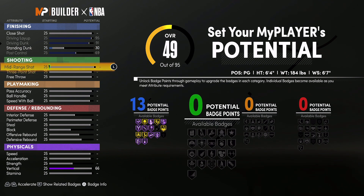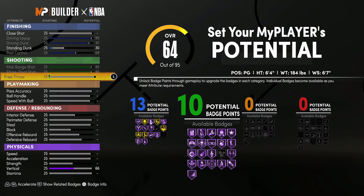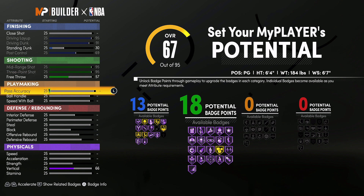For shooting, you're going to max out your mid-range shot, max out your three-point shot, and bring your free throw up to 57. That's going to give you 18 shooting badges.